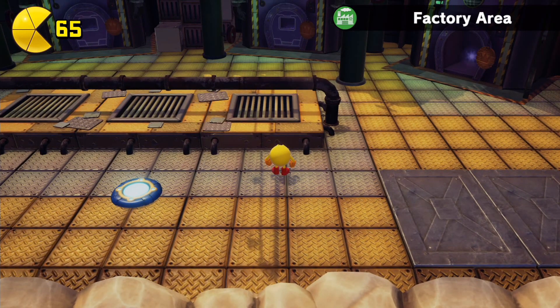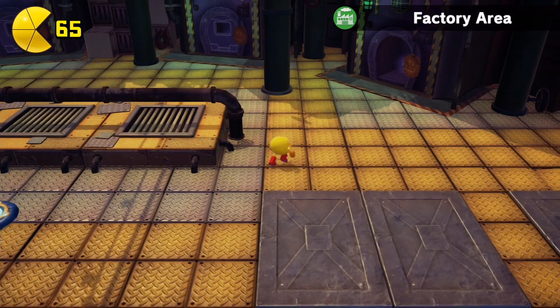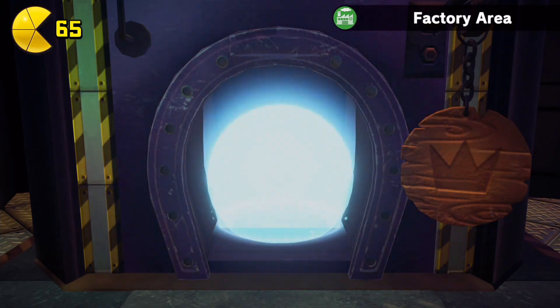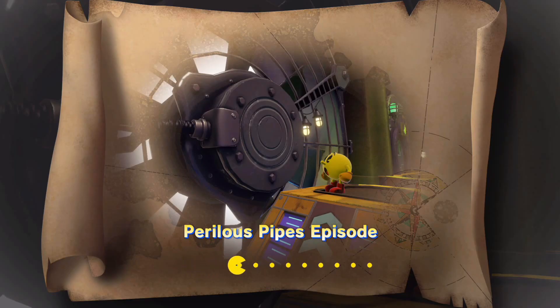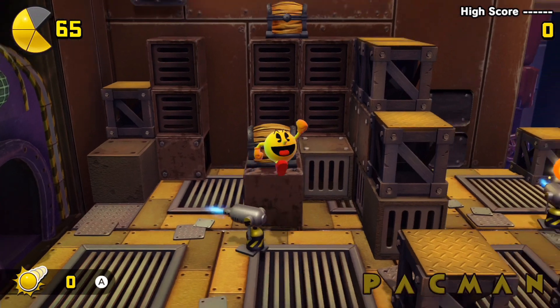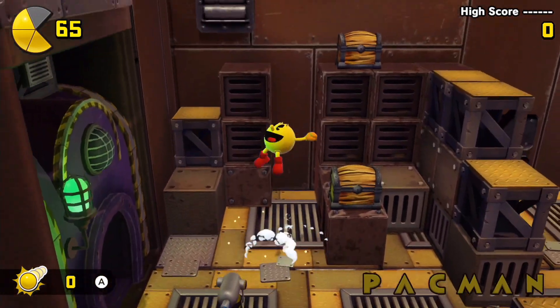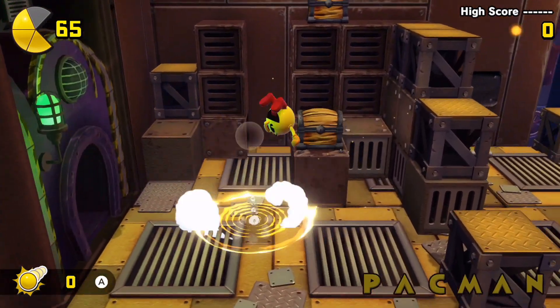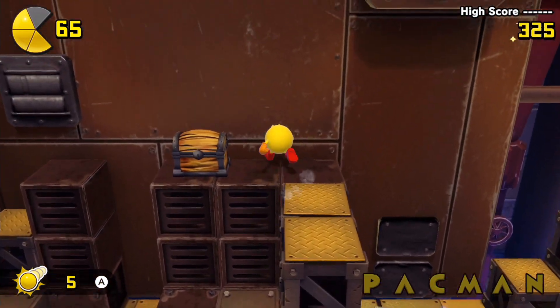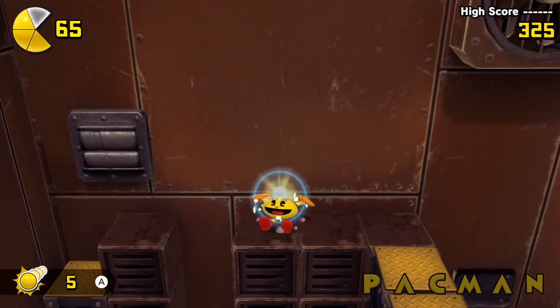Today we're going to continue on and move to the fifth world in Pac-Man World Repack — the Factory World. To begin with, let's go into Perilous Pipes. Just so you know, that's when the game starts to get a bit more difficult. I don't think it's possible to complete this entire world in this video, but definitely in the next one — specifically next Tuesday.